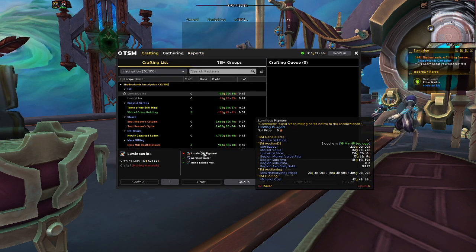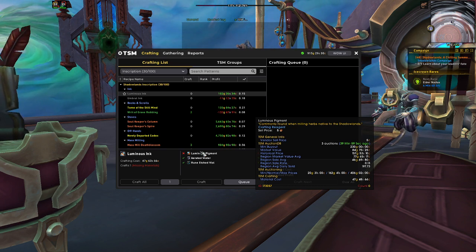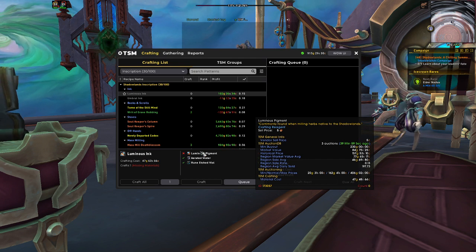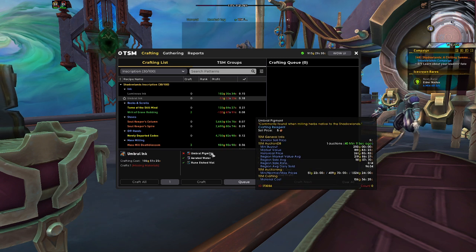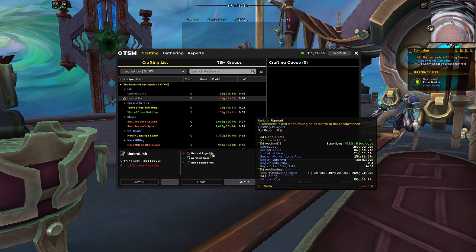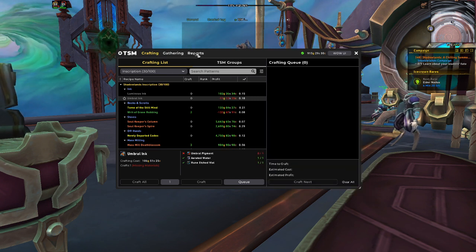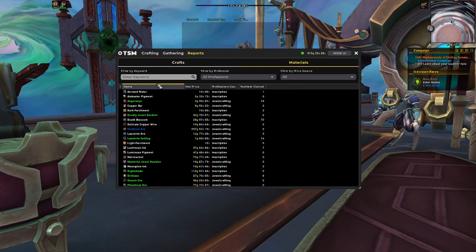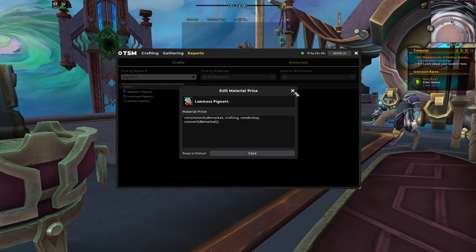Once we go back into Inscription you'll see that for Luminous Pigment the material cost is now 47 gold, the market value is 84, and the minimum buyout is 230 — someone just reset that. Same with Umbral Pigment: the min buyout is 250, market value is 189, but the material cost is only 106. You'll have to do it for Tranquil Pigment as well — just type in the pigment name, click there, and add minmill to the start. That's it for Inscription.